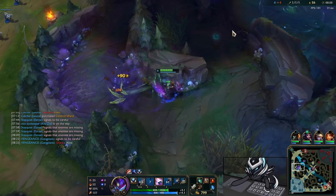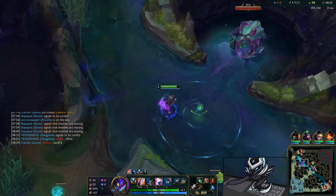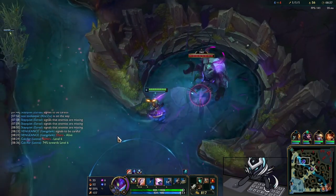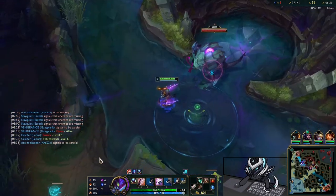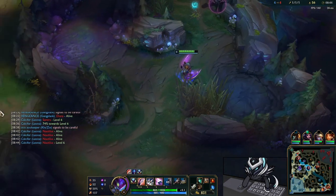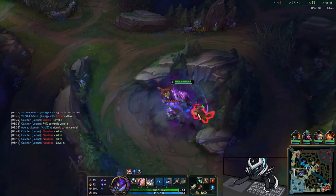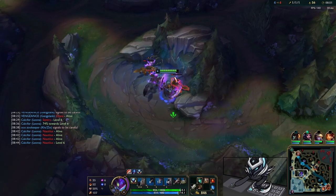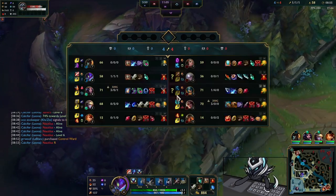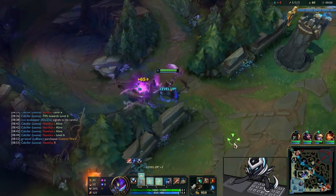We go right back to our camps to make sure we're taking them. Then I decide to go for Herald — very important to take most of the time — but it's a bad idea because Diana is there. I back off. I could have been greedy; I should have just gone back to my camps. My focus now is getting the Tiamat.